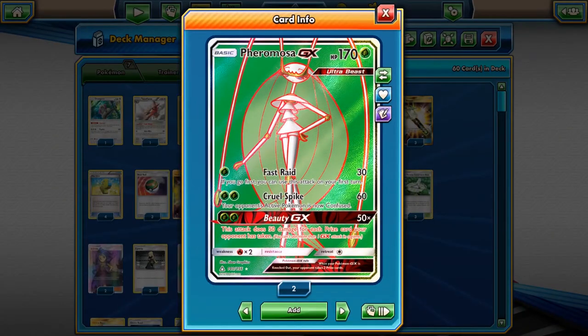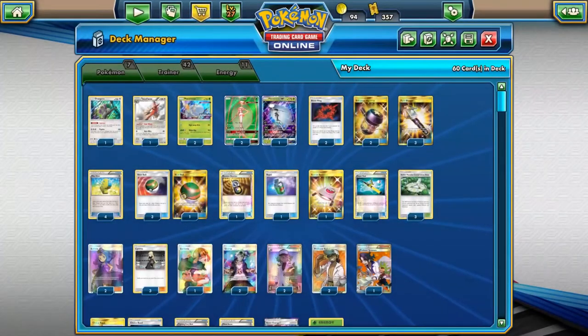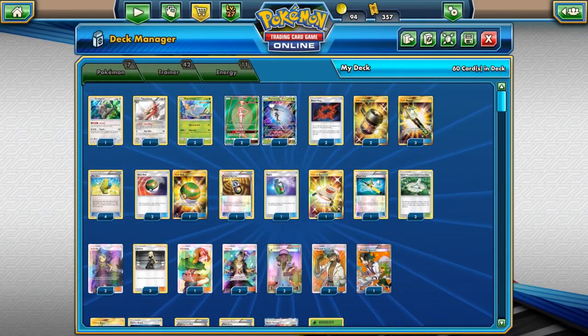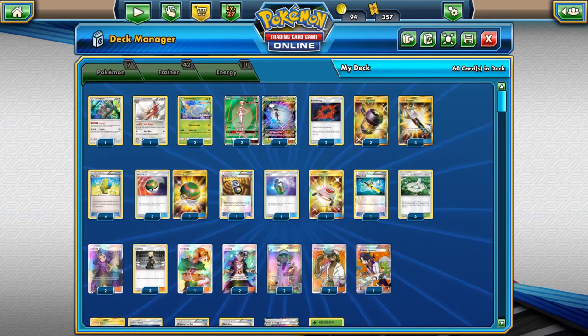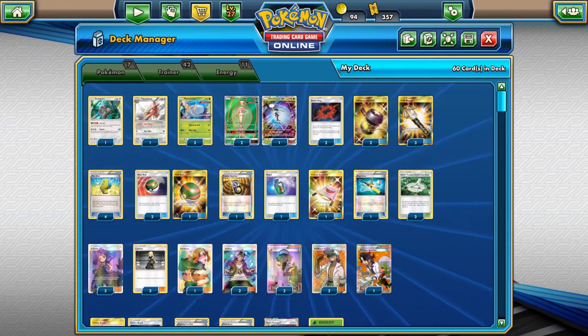Pheromosa does have only 170 HP, but the interesting thing is that Fast Raid allows you to attack on your first turn, so you could potentially get a donk. If you happen to get the Beast Energy you're doing 60, and then grab the Fighting Fury Belt and you're doing 70. Something like a Lucario, Gible, or even a Zorua — you can knock those out on your first turn, which is very nice.